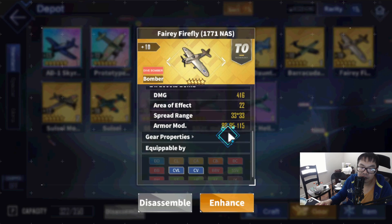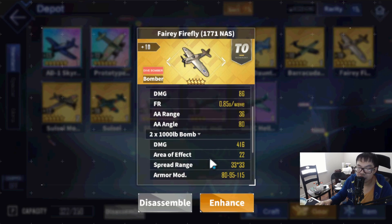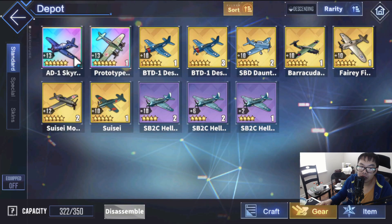Across the board, these things aren't powerful and aren't meant to be. If you want powerful bombs, you go Tenrai, Sky Raiders, or Hell Divers — those are what you want for actual damage. These things aren't meant for damage.